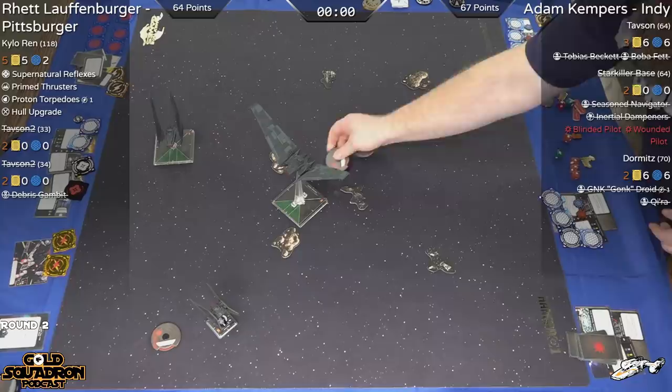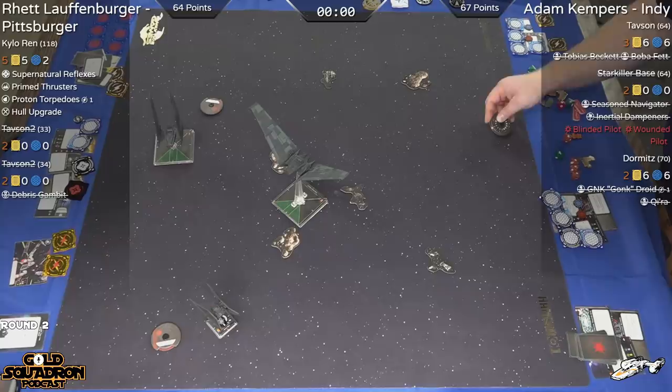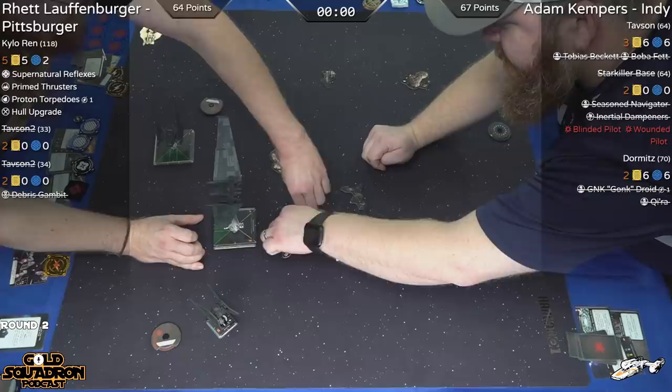Adam's Starkiller Base pilot who went down is 66 points, and Tavson for Rhett was worth 67. Giving Adam a slight edge here. So Rhett was able to set Kylo's dial pretty quickly. Where does he go with Kylo? Because you don't want to put him into the teeth of these Upsilons. How would he be able to dance away, if at all?